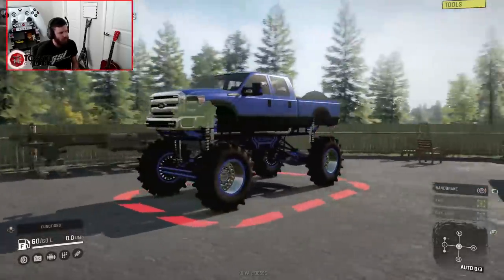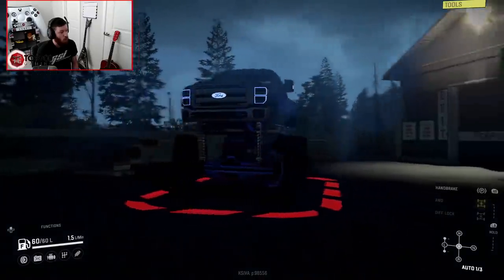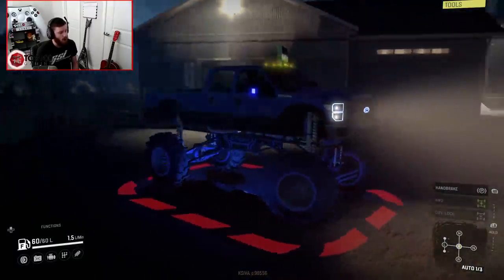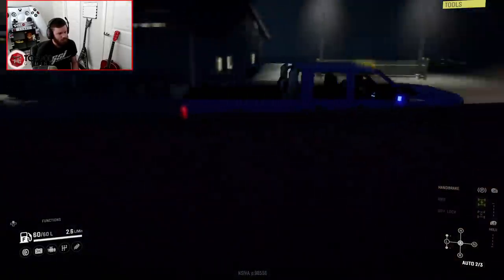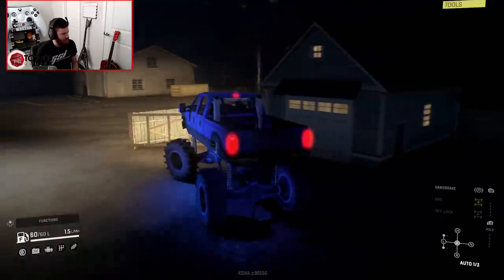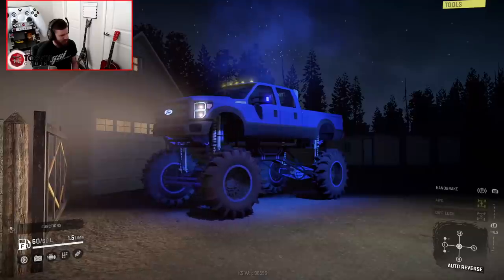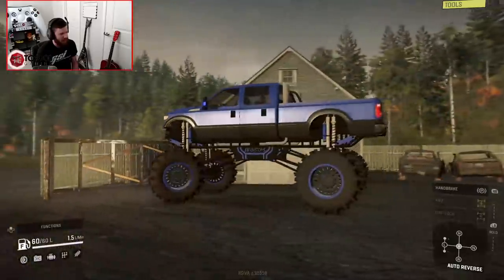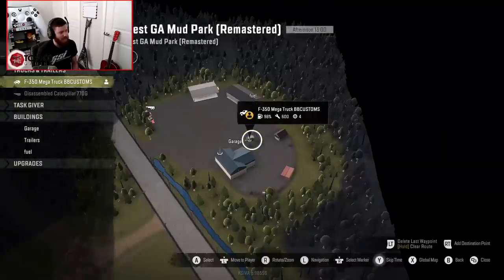Let's also see what the underglow looks like. Whoa! Look at the lighting! Whoa! When you turn the lights on — that's so wild! The lighting is insane: the lighting in the grill, the headlights, the mirrors, and the underglow specifically. That is wild! That is so cool! That is so sick looking. I cannot get over the level of detail that goes into that. That's nuts.